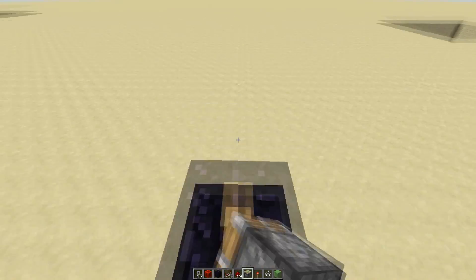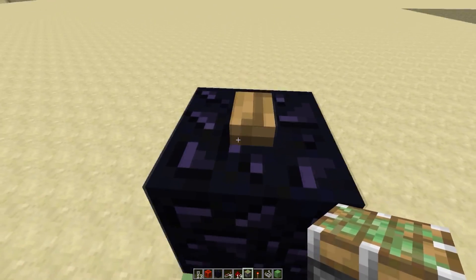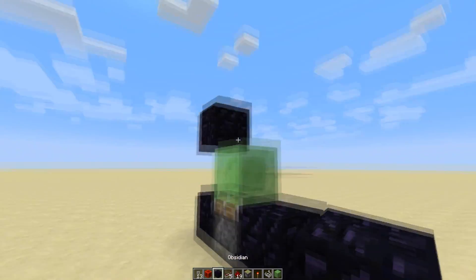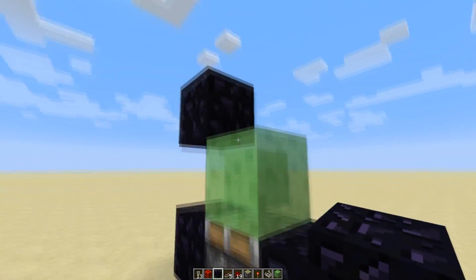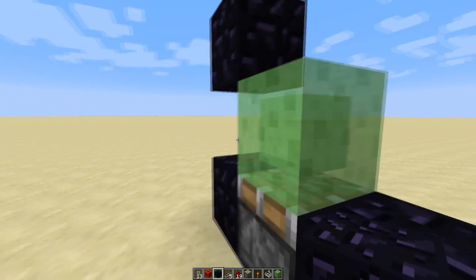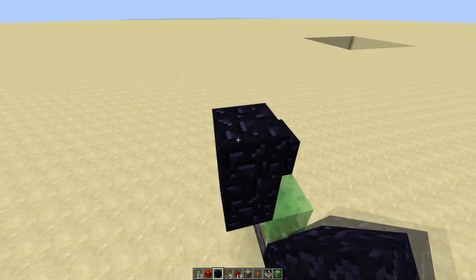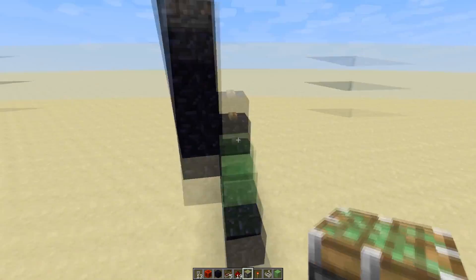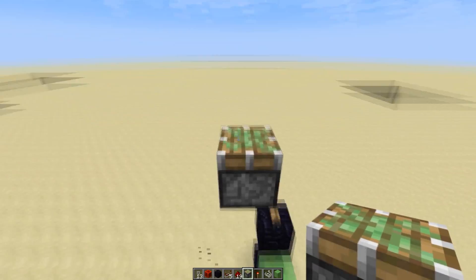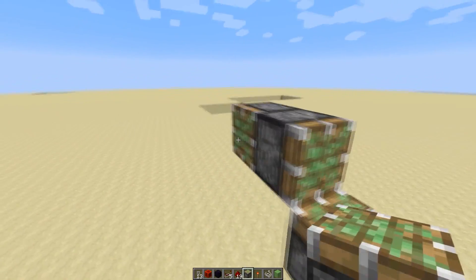Once you have the button, that basically starts the machine. There are two really hard things to remember about the system — once you understand these two things you'll probably remember how to build it forever. The first is that it goes three blocks in between the slime block and the sticky piston. So once you have that sticky piston, you're going to put one off to the side like that.